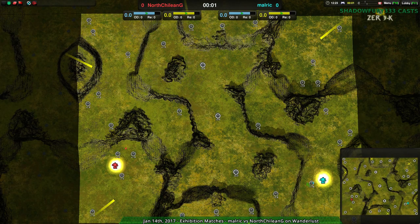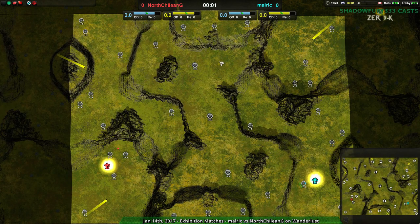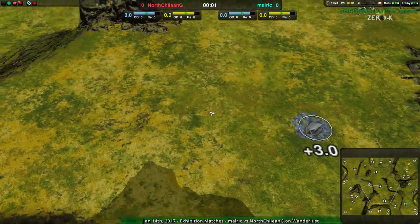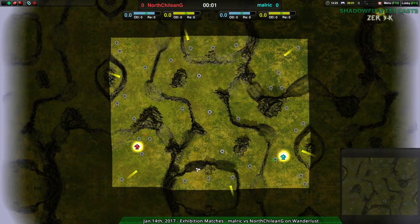Welcome back, Zero-K fans, to Nenolades at Dawn. I remain your host, Shadowfury333, and this next match is going to be between Malaric and North Chalian G on Wanderlust, which is not a map I've seen in a while, but it's always a map I enjoy seeing because it's pretty. It has nice hills, and it's a pretty fun map to play.